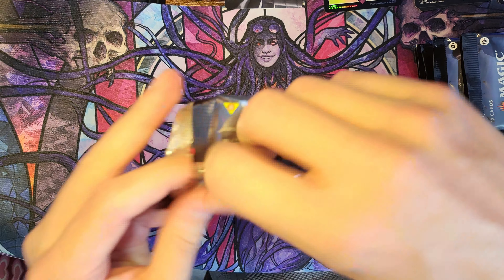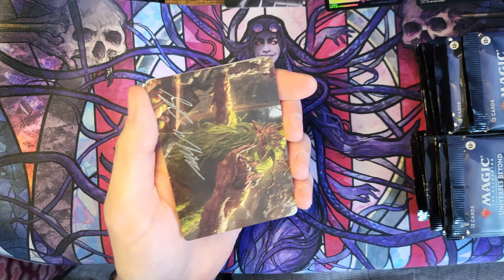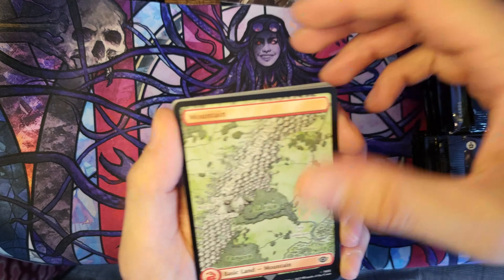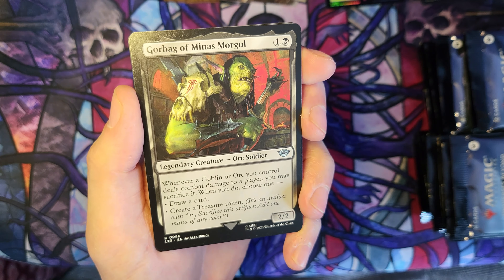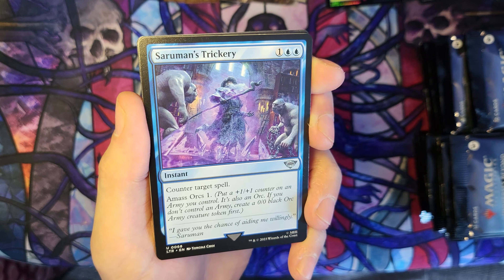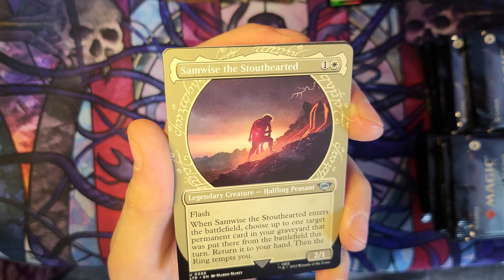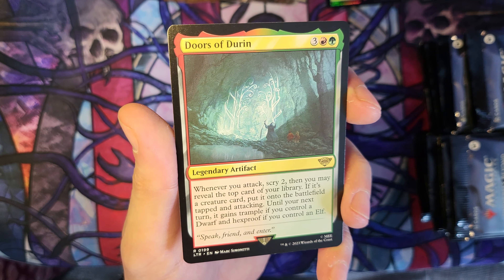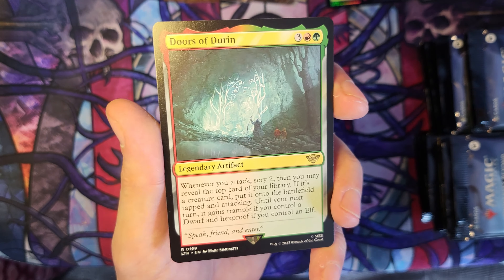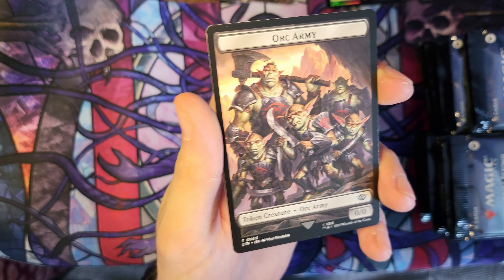Pack number two. I'll obviously take any of the nice mythics as well. Aragorn the Uniter is one of my favourite cards — I can't wait to build a commander deck out of that. If you've not seen him, just go have a look, it's insane. White Hand of Saruman. Gorburg of Minas Morgul. Saruman's Trickery. Saruman the White himself. Samwise the Stout-Hearted Showcase. Doors of Durin — actually one I haven't pulled yet, very handy in a Dwarf Health deck. A Foil Miramir Guardian. And a Morgami.